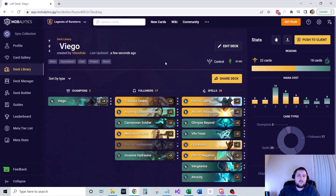This is Mono Viego using Shadow Isles plus Shurima as a second region. The deck is all about protecting Viego, getting him to level up, and once he's leveled up you kind of win the game in most instances. It's about getting down units that help either level up Viego or protect/remove threats from your opponent's board, and spells that help keep you alive. It's a really strong control deck — very cerebral. You need to be thinking multiple turns ahead to make sure you're able to get Viego flipped.